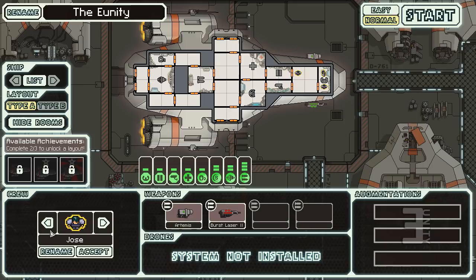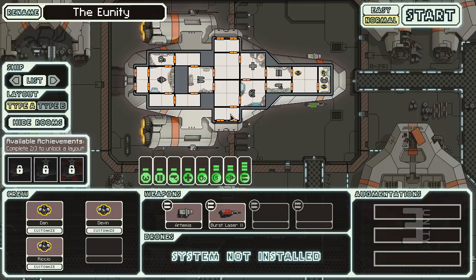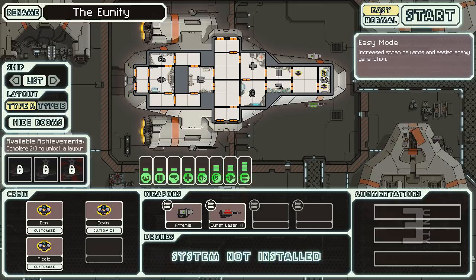You can customize crew names at the start. Only your initial characters are customizable — you can get up to eight crew members and the rest have generic names. This ship is the most balanced — the human ship. You get a laser and a missile launcher. I'll put it on easy because normal is quite punishing.